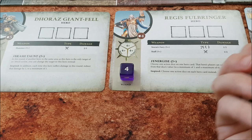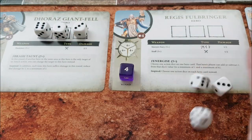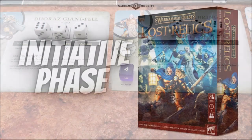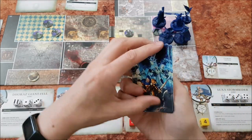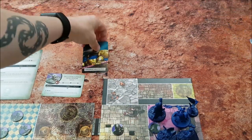The next phase is the dice phase. This one's pretty straightforward — all players roll their 3 action dice and then place them onto their hero sheets. For the initiative phase, shuffle the 4 initiative cards and place them down. This is the order in which the heroes will act during this turn.